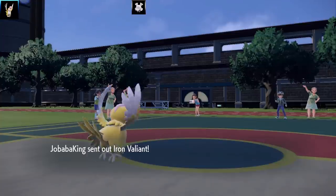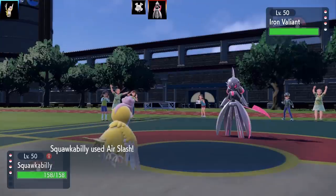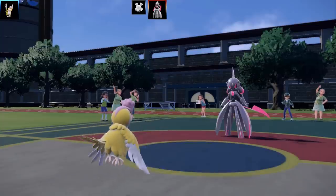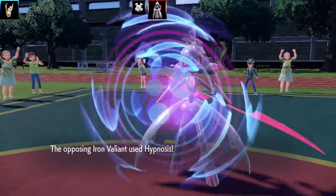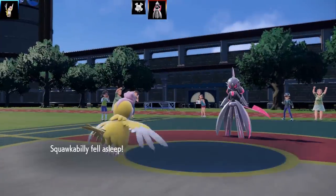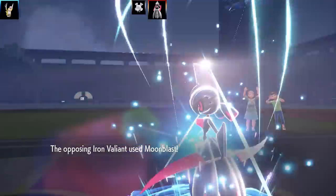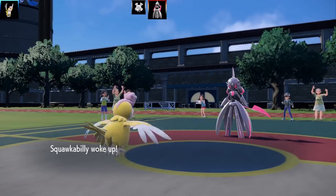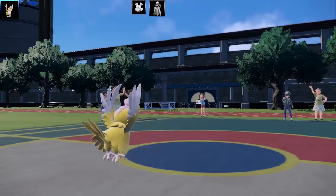Next Pokemon is Iron Valiant. I go for Air Slash and it goes for Hypnosis — both moves miss completely. I go for Hyper Voice because I don't want to miss. Iron Valiant lives on one HP and lands Hypnosis. Squawkabilly is having sweet dreams again. Moon Blast is a two-hit KO and drops my Special Attack. But I wake up, get a Hyper Voice off, and Iron Valiant faints — half the team down!